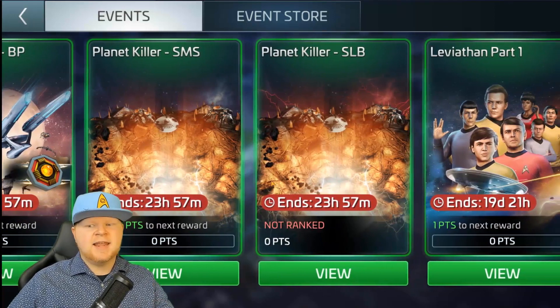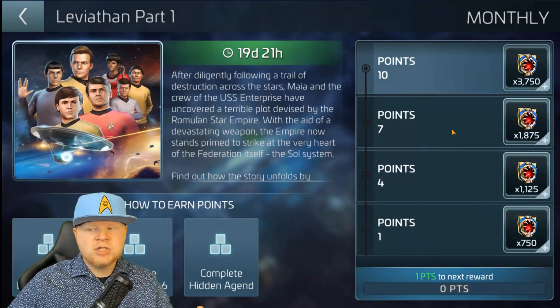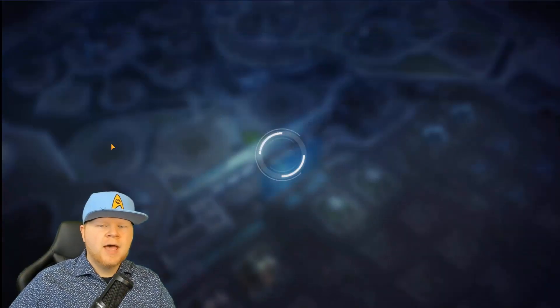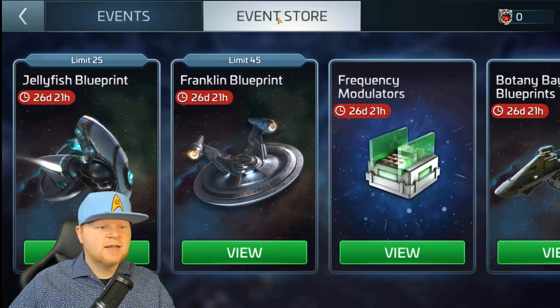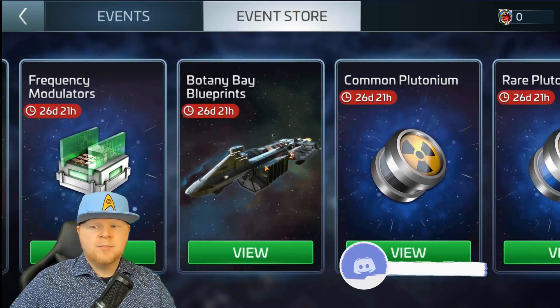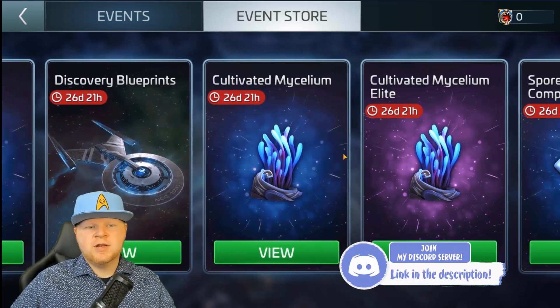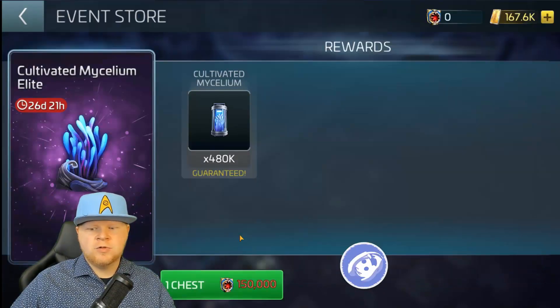Then you've got the planet killer — we've got a brand new event for that. The Leviathan part one, which is the new mission chain allowing you to collect Neutronium. And then everybody wondering what the Neutronium is for — let's go to the event store, where you get the Jellyfish, Franklin, Botany Bay, Plutonium, Discovery if you need to work on getting one, and some Cultivated Mycelium Elite. That looks interesting.